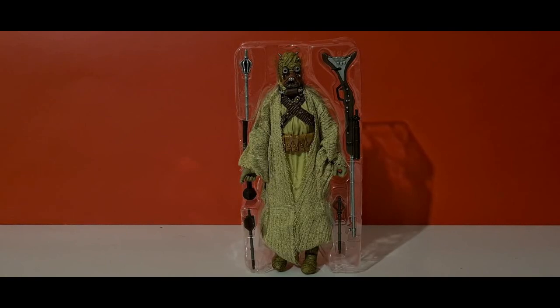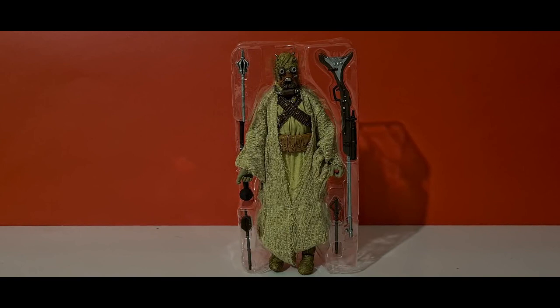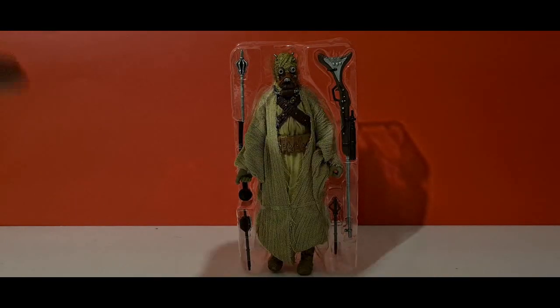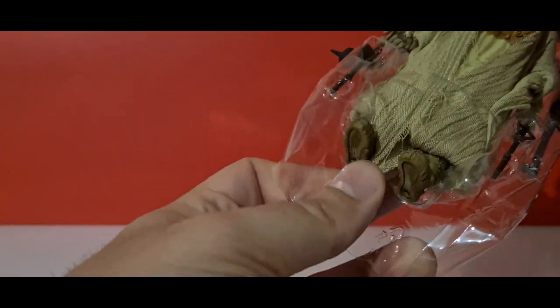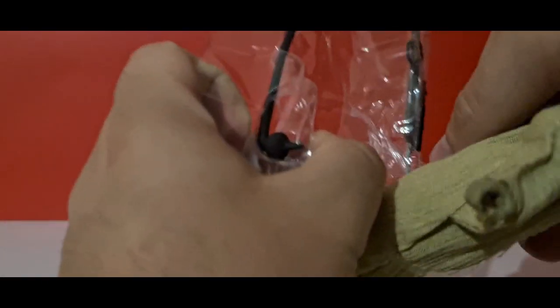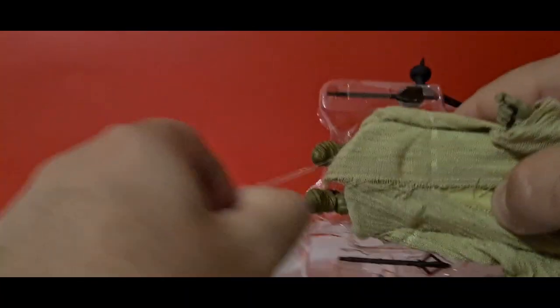So here he is in his blister pack. Nothing really out of the ordinary because you could really see it on the card. He looks like a really nice full figure and really detailed as well. Some first impressions — he's got a little tie keeping his robe very tame, and one around his hand as well.